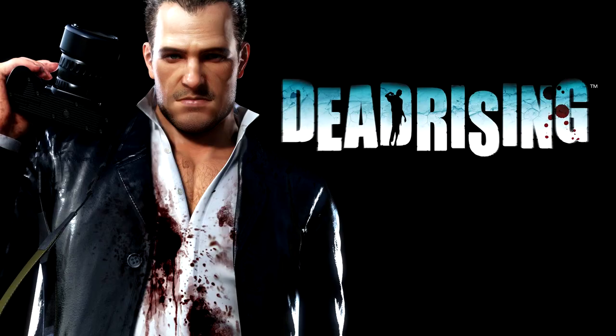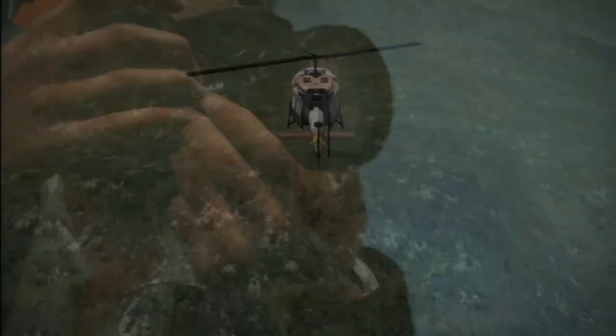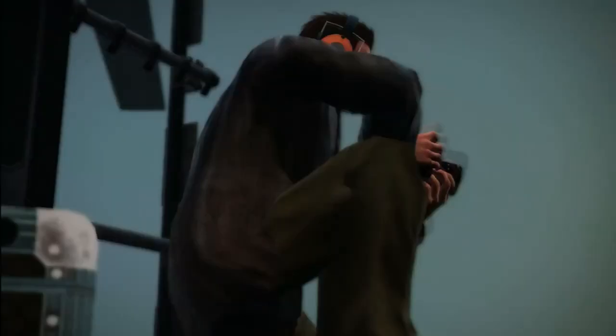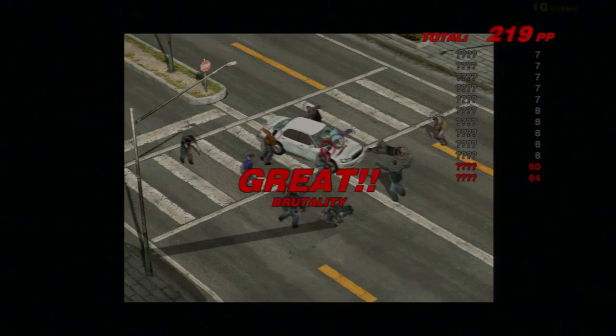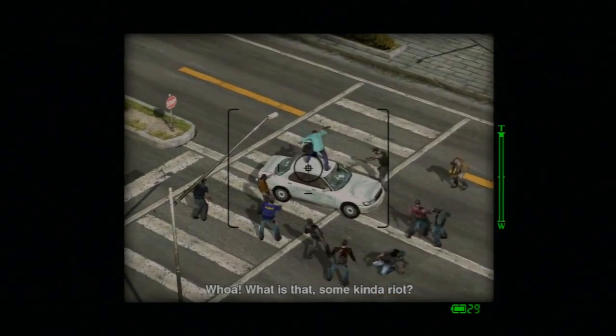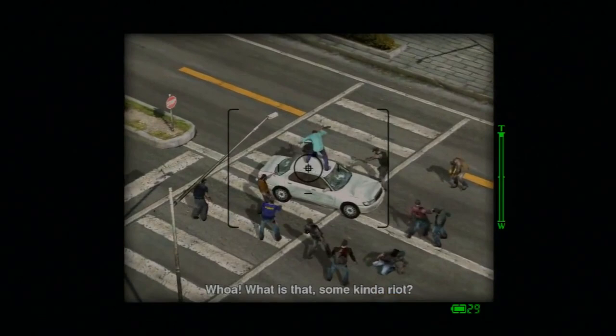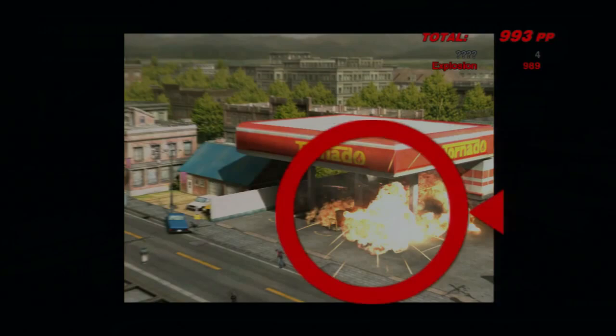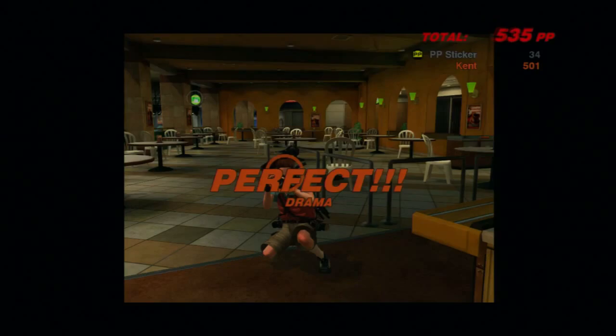Fourth is a game where you play a photojournalist at the end of the world. Dead Rising was developed by Capcom and released in 2006. As Frank West, you're on your way to Willamette to investigate why the National Guard has sealed off the town. Right off the bat, you start the game in photo mode, capturing the chaos happening in the town as you fly above in a helicopter. Taking pictures throughout the game helps you level up by giving you prestige points — which is just a fancy name for XP. Once you've situated yourself in the Willamette Mall, you get a tutorial on what kind of things to photograph.